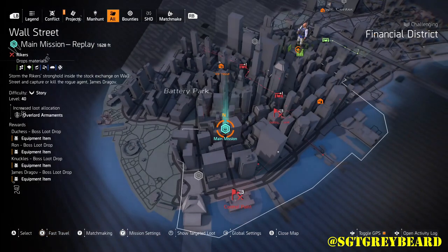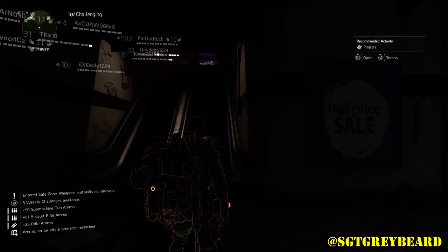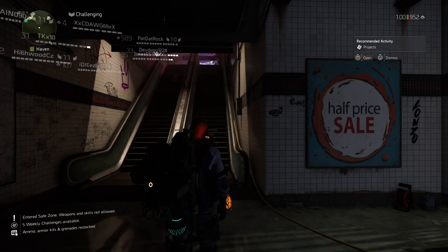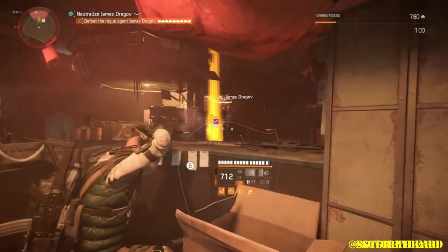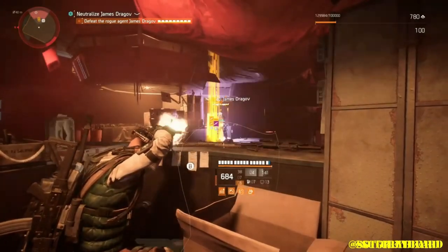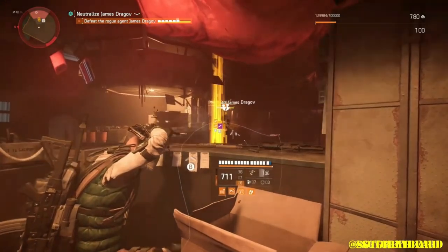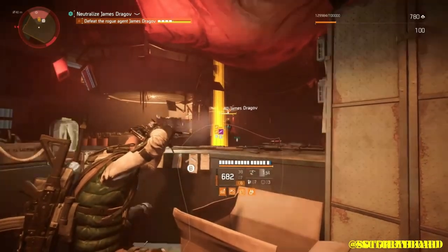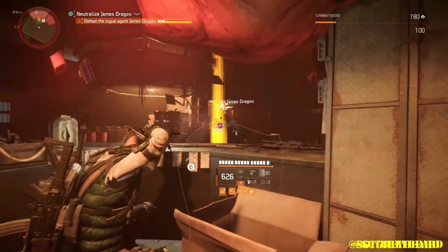Now we're going to get into farming for exotics when it comes to missions. The first thing you want to do is pick a mission where the exotic happens to be available that day. We're showing you the Bullet King — on this day it happened to be at Wall Street, which is in my opinion the best day to farm for it. If you've seen my previous farming videos you already know this method, but if you're new: I recommend changing the difficulty between attempts when running a mission over and over.